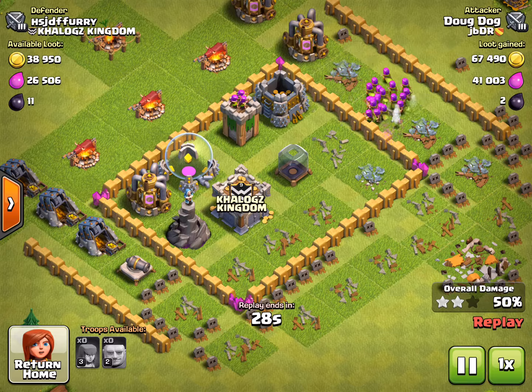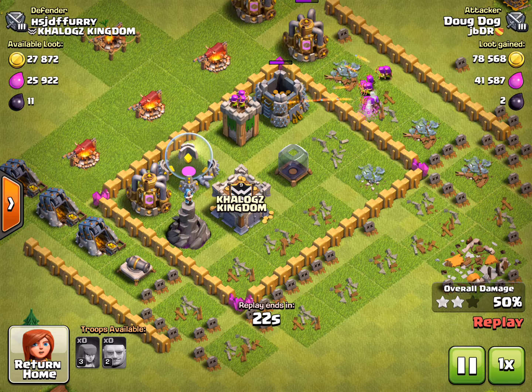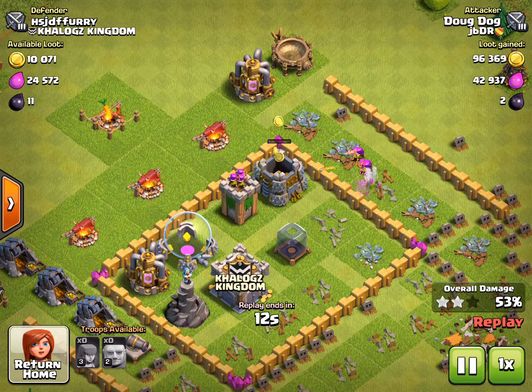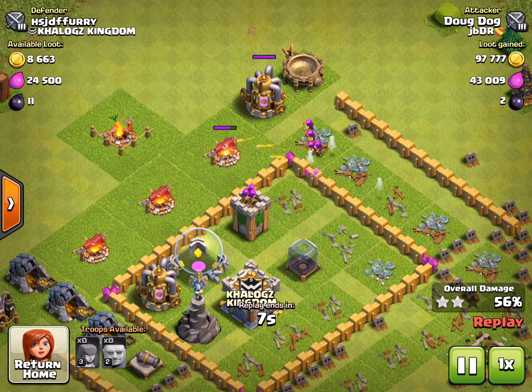I think I'm going to get two stars. I suggest you get a wizard tower as soon as you can because it's really good for defense as well. I have two wizard towers - wizards are like a must-have. I have level two wizards.